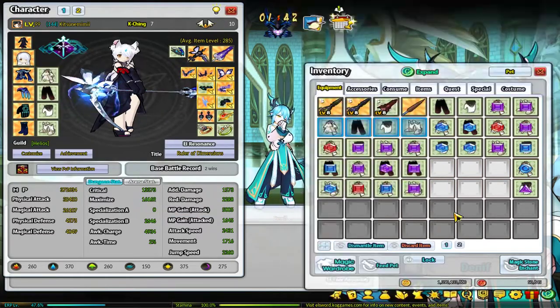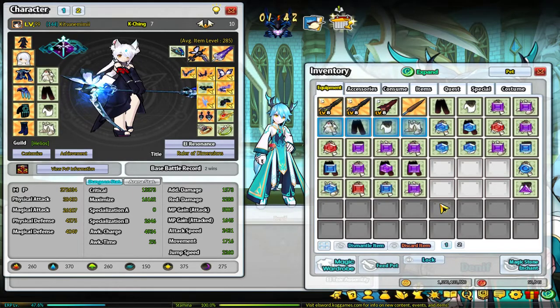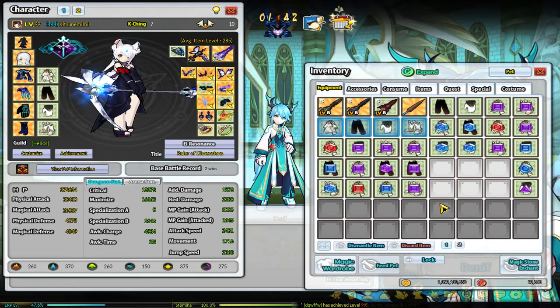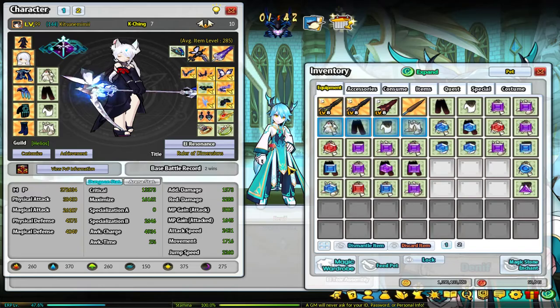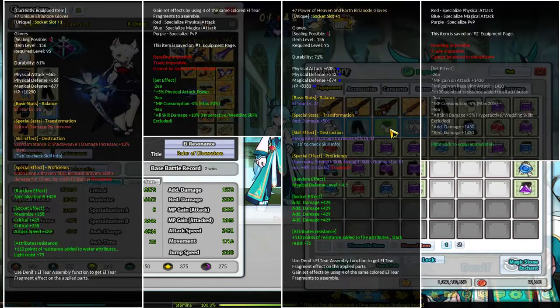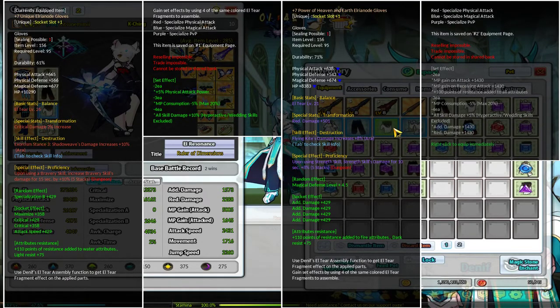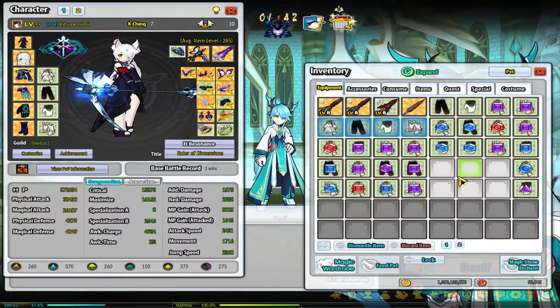I forgot to talk about purple sets. While PvE wants attack attacked, raw damage, and skill damage, generally what you want for your purple set hexagons is party buffs. For example, this one has party critical 7% and attack speed 9%. Then you want additional damage on gloves and maximize on shoes, usually if you're running a pure PvE-style purple set.